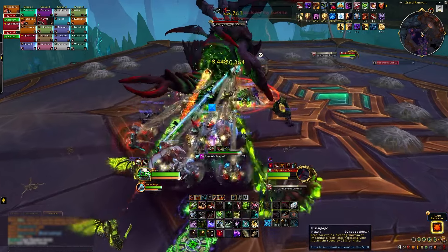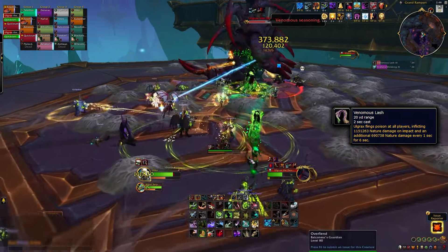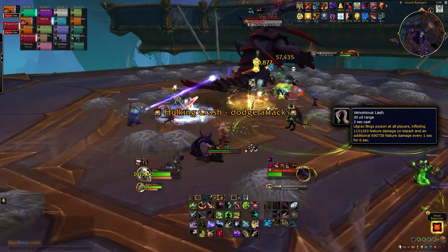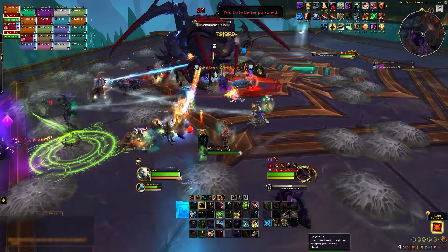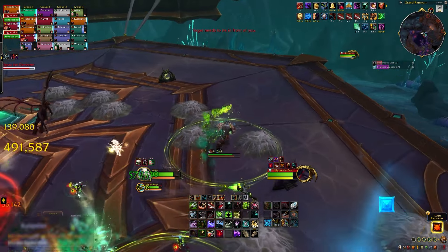Venomous Slash deals raid-wide damage and targets several players with Digestive Acid, dealing damage over time and damage when the acid expires, so make sure to keep these players topped off. Targeted players are marked with a green circle, which everyone else will want to avoid.